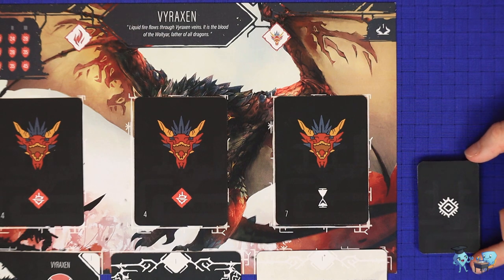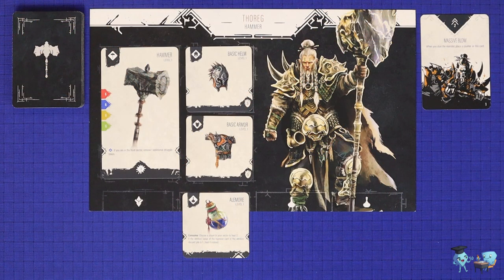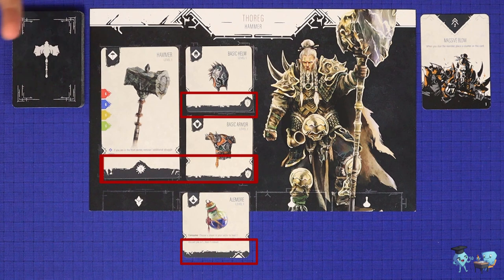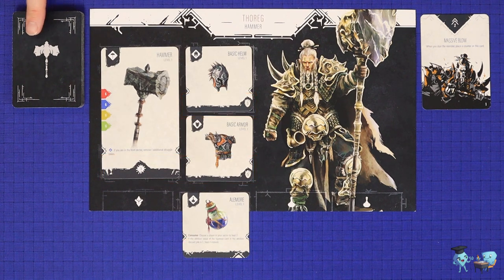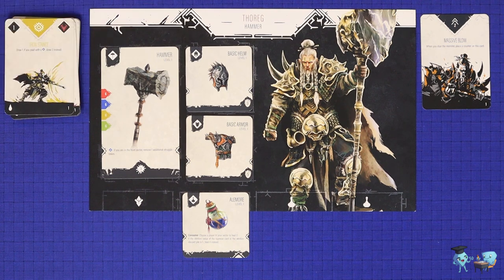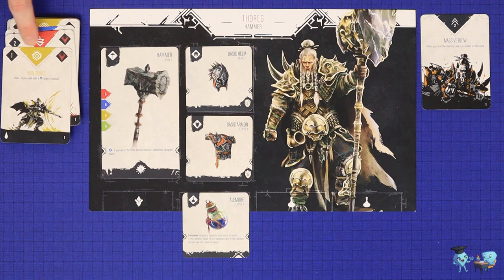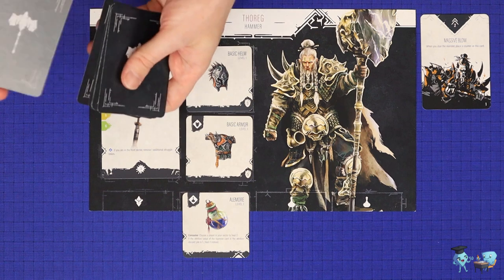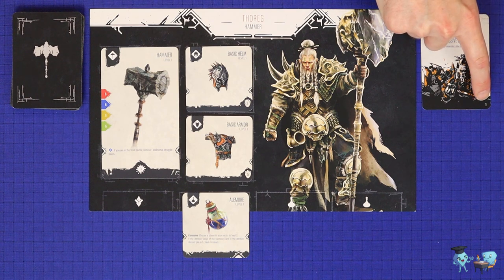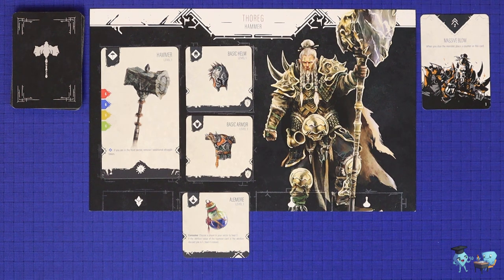Nearby, shuffle and place the 10 attrition cards, which are the same for all monsters. Each player then sets up their hunter — you'll need between two and four hunters per scenario, and if playing solo you control two. Each hunter enters the prologue with the basic weapon matching its player board, a basic helm, basic armor, and an aylmore potion — all black in color. The hunter has a deck of cards matching its weapon, all level one cards with a one in the bottom right corner. The deck should have colors matching the icons on the board and is shuffled before being placed next to it. The hunter also begins with one level one mastery card; if your hunter has more than one, choose the one you prefer.